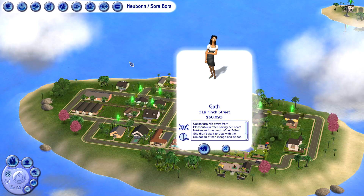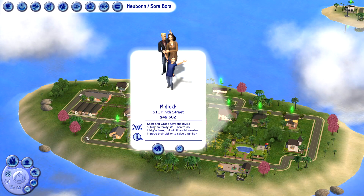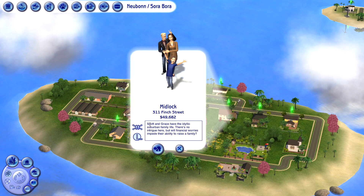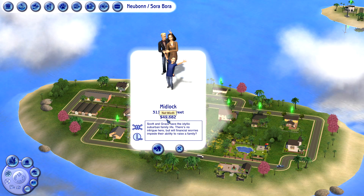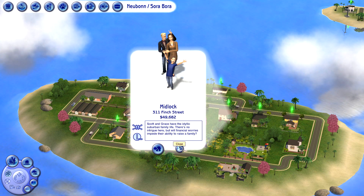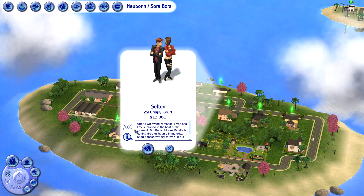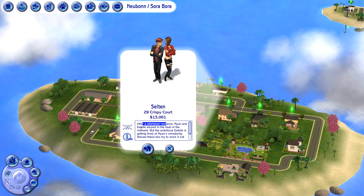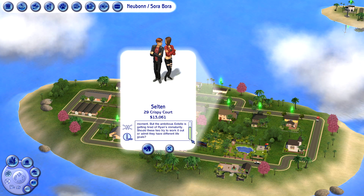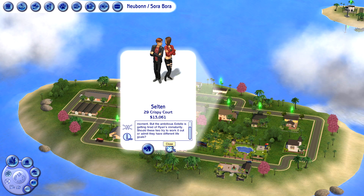Then we have the Midlock family — Scott and Grace have the idyllic suburban family life; there's no intrigue here, but financial worries may impede their ability to raise a family. They have almost $50,000, which seems pretty good! Next is the Sultan family — after a whirlwind romance, Ryan and Estelle eloped in the heat of the moment, but the ambitious Estelle is getting tired of Ryan's immaturity. Should these two try to work it out, or admit they have different life goals?